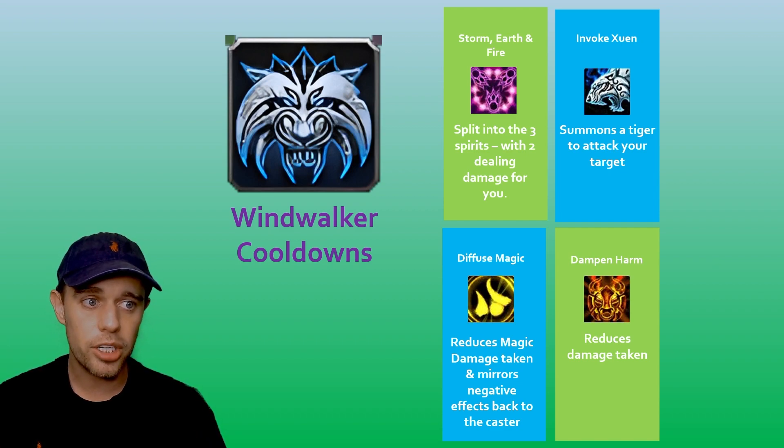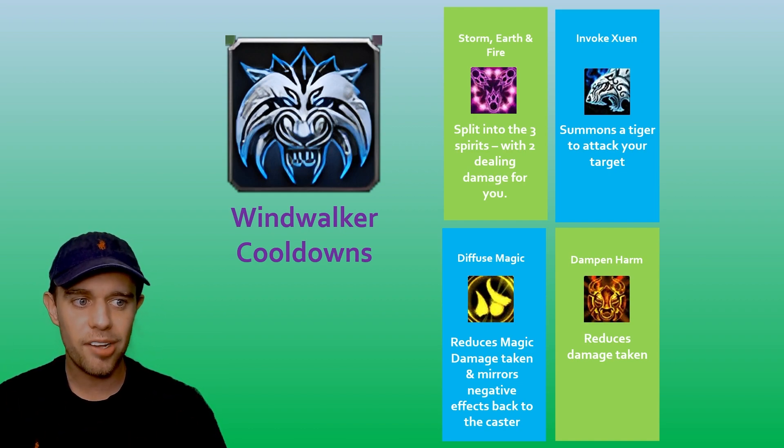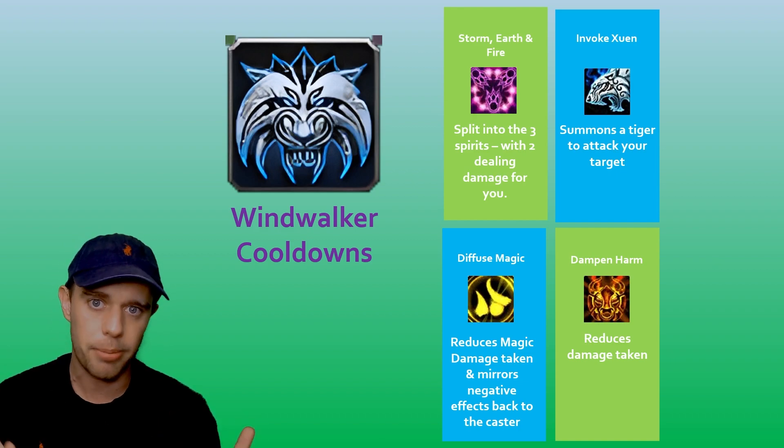We then have Invoke Xuen. This is going to summon a tiger. To put it simply, it's going to summon a tiger that attacks your target and does a lot of damage.